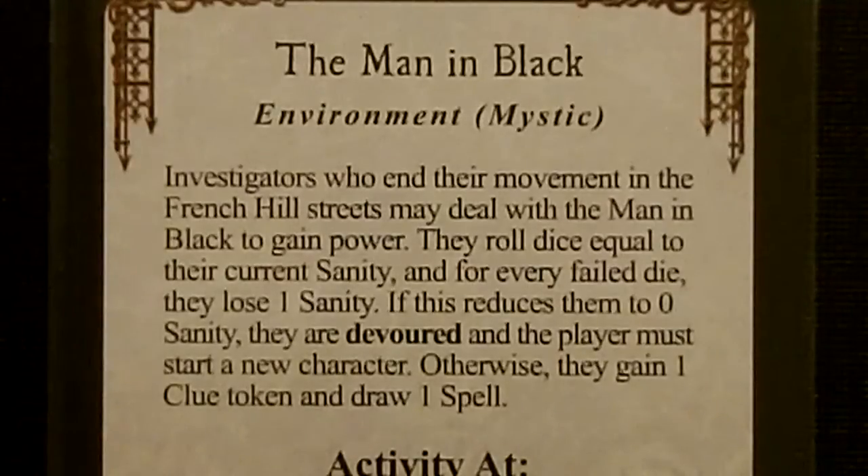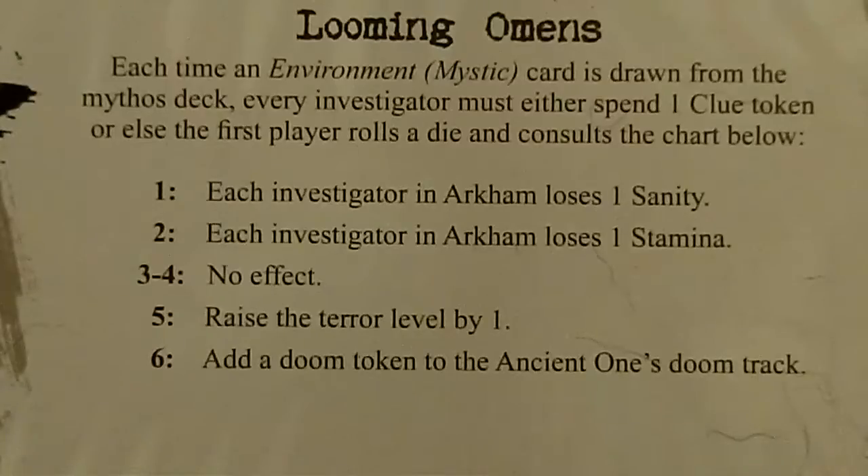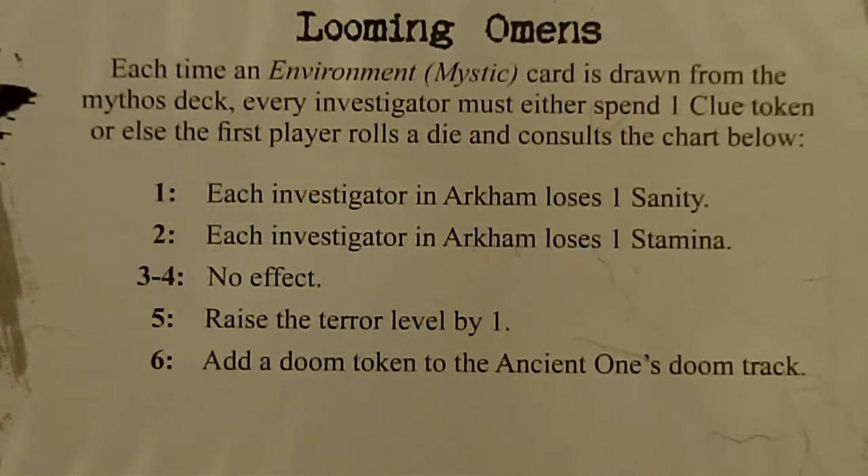Otherwise, they gain 1 clue token and draw 1 spell. Not a bad Environment card — all we have to do is not end our movement in the Perennial Streets, which shouldn't be too much of a problem. However, because we did draw a Mystic Environment card, we're going to have to deal with our Herald, Roth. Roth has the Looming Omens ability — each time an Environment card is drawn from the Mythos deck, every investigator must either spend 1 clue token or else the first player rolls and consults the chart. Hank and Daisy have zero clue tokens, and with Patrice and Agnes being our only ones with clue tokens, I think we're just going to have to roll on the chart.